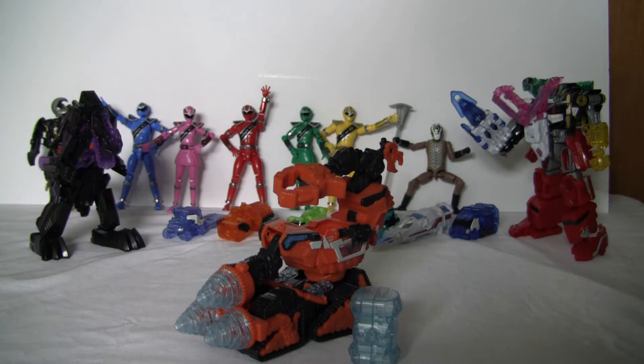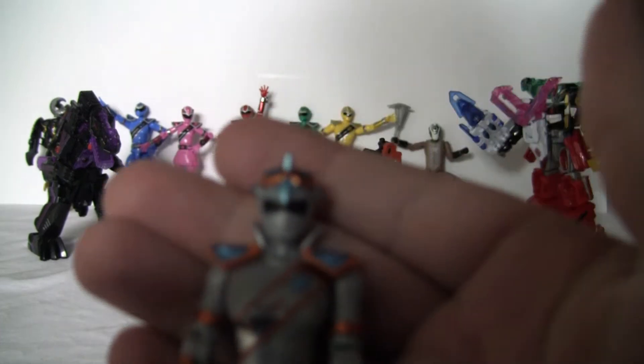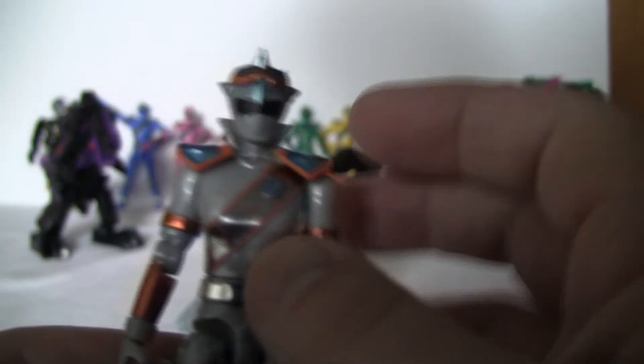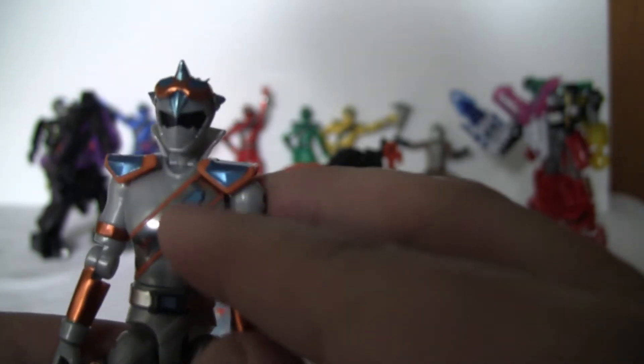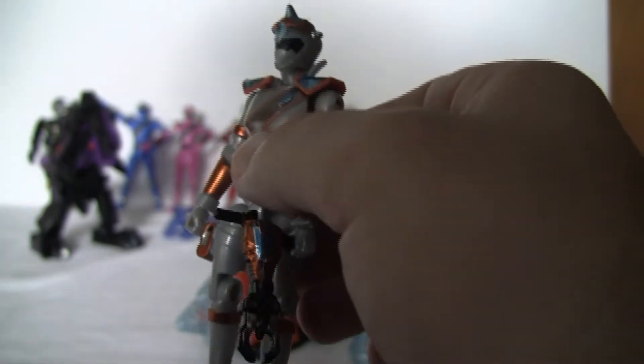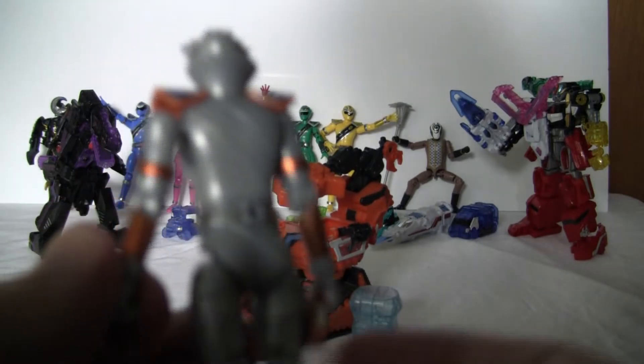If I remember correctly, Silver is actually a Crystallian — I believe he is the nephew to Galta. So he's a little different than the others. He's got a very different helmet, same kind of shoulder pads, and he's got the road motif in a blue crystal. He's got a little pocket thing there. Same range of motion as everyone else. He does come with silver open hands, but they're still on the sprue.